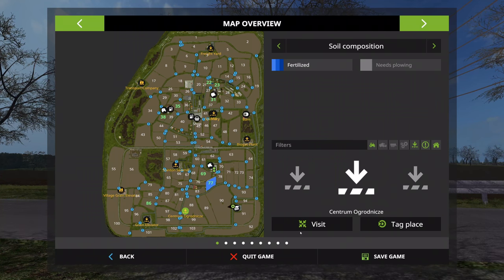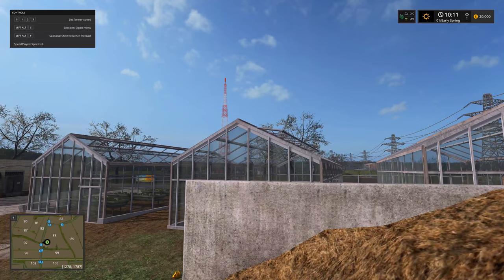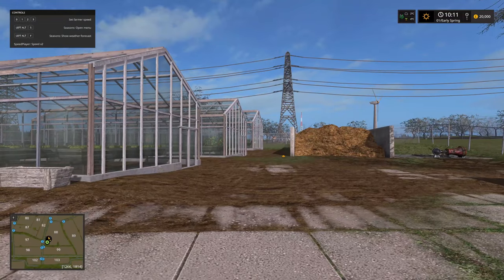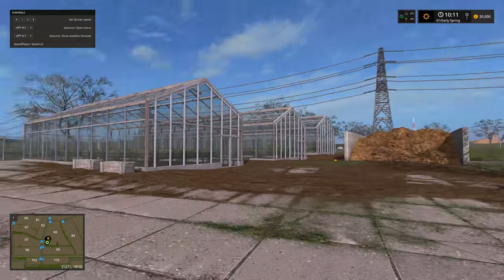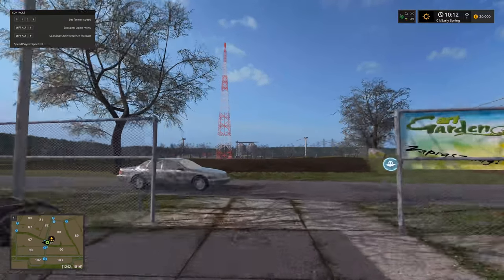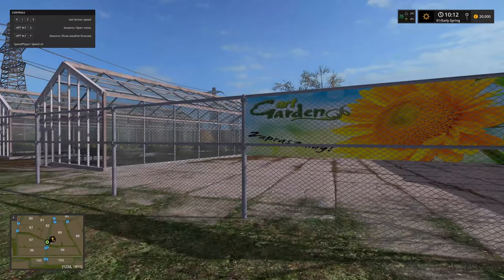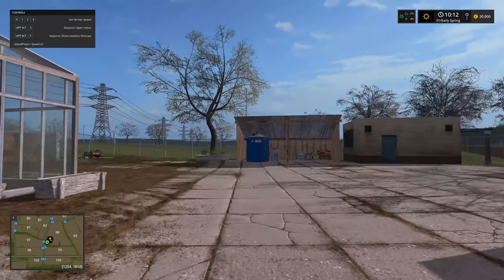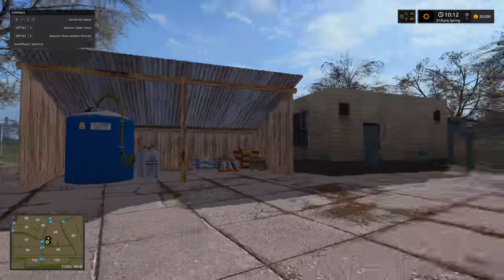This looks like a garden center — I'm not sure how to pronounce the name in Polish. It's a sale point for slurry and manure. The garden center has greenhouses, seeds and fertilizer for sale.